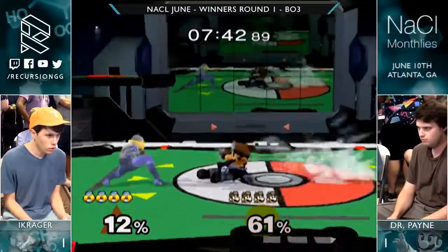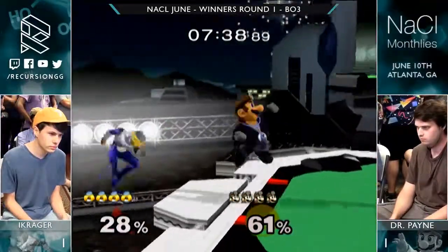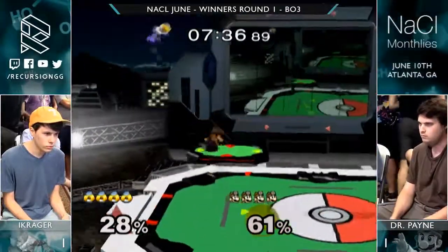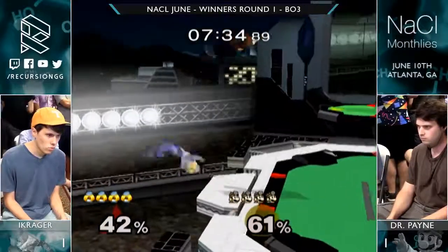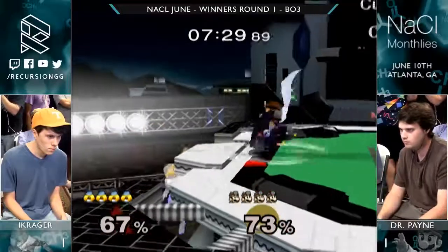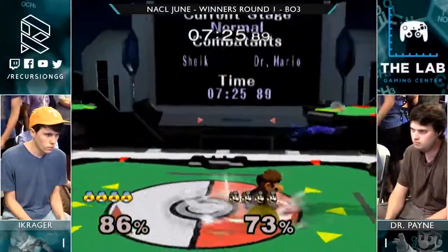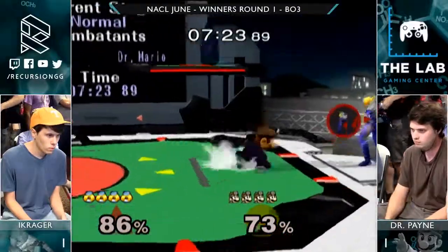The way the headphones bump up on his neck looks a little like a bow tie from the right angle — from one angle he had a tiny little bow tie and I was like, 'oh, sick, that's cute.' Back air is really good for edgeguarding Sheik too. Yeah, I feel like actually both these characters have solid edgeguarding tools against each other.